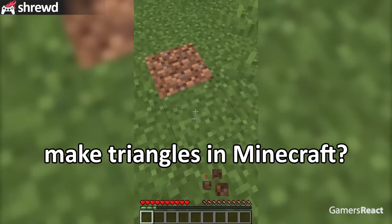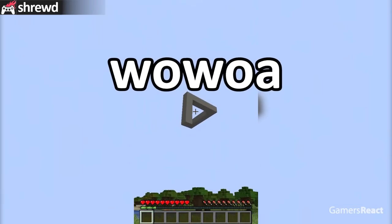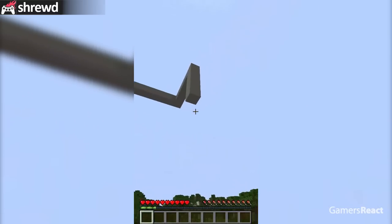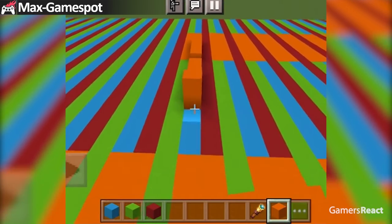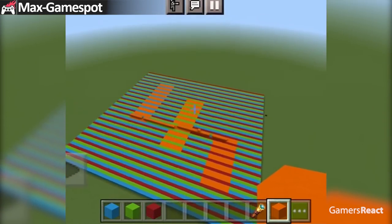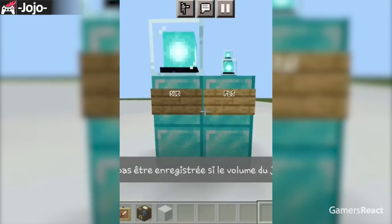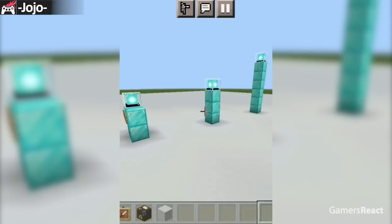Who knew you could make triangles in Minecraft? These colors look pink, yellow, and orange — but they're all actually orange! How does that block look smaller than the other? Hey yo, what the — you can't see me!